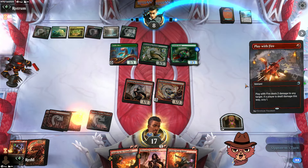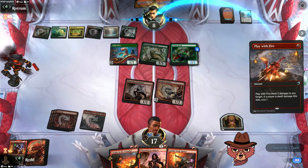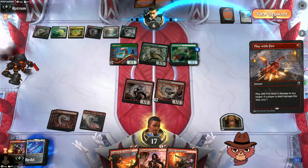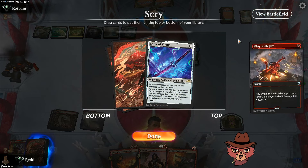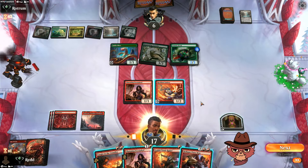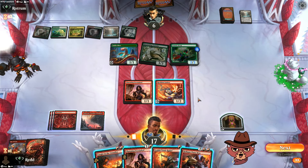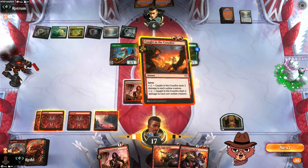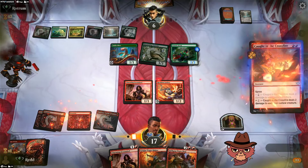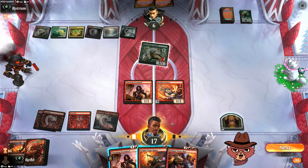I'm going to hit face with Play With Fire, bring them down to six, get that scry — instead of using it as removal, because we could end up removing the snake and the scout. Eater of Virtue — pay two, pay three. Charming Scoundrel and Tomb Raider going to send the Eater of Virtue — how do you guys feel about that? It could be pretty good. Hellspur Posse Boss — okay, keeping it simple, we go Caught in the Crossfire — two damage to each non-outlaw creature.